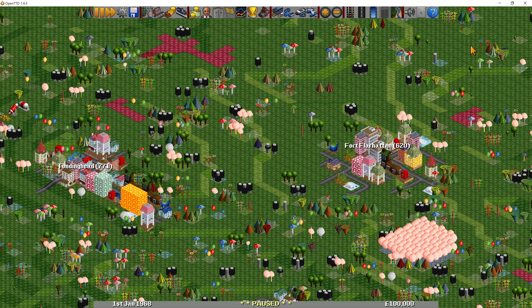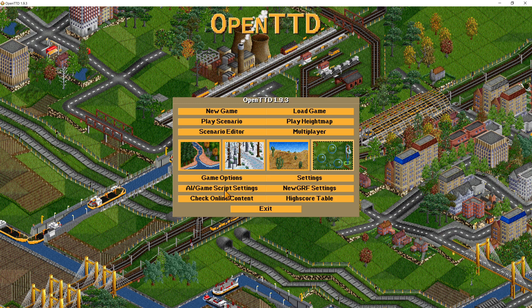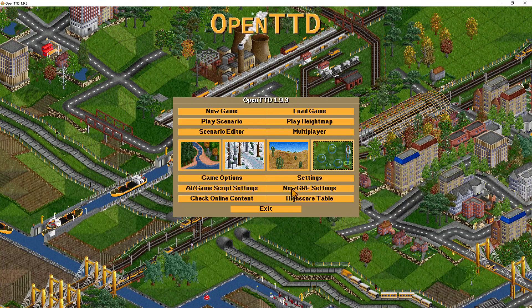If you don't like Toyland, or if you do but fancy having an alternative, I've got two options for you. Both of these are new GRFs. If you want to use them, you need to go into Check Online Content, find them in the list, tick next to the name and click Download. Once you've done that, they'll appear in your new GRF settings options.